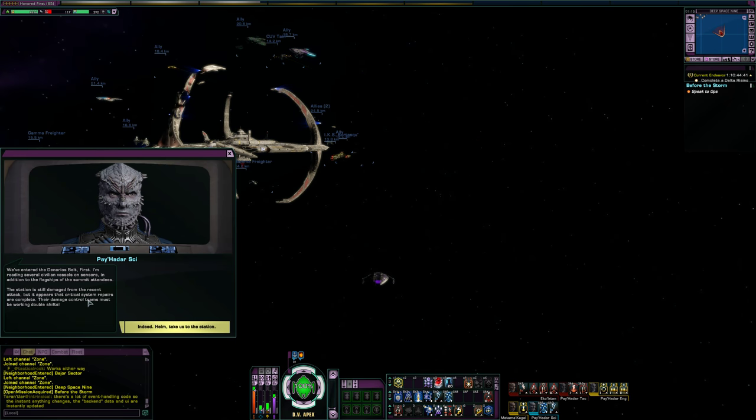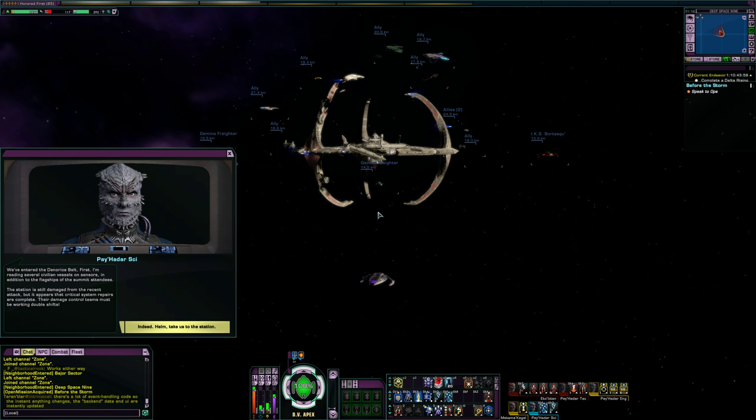We've entered the Denorios Belt. I'm reading several civilian vessels on sensors, in addition to the flagships of the summit attendees. The station is still damaged from the recent attacks — it appears that critical system repairs are complete though, so their damage control teams must be working double shifts. Timeline-wise, this is pretty soon after Scylla and Charybdis. There are distress calls: 'Please, we're low on fuel and supplies. We need help badly.' And a hostile warning: 'Tell the ambassador that any Jem'Hadar aggression will be met with deadly force.'